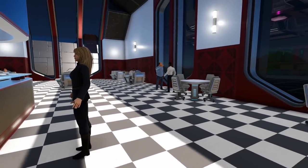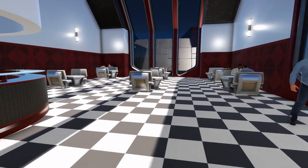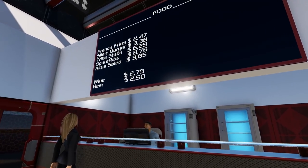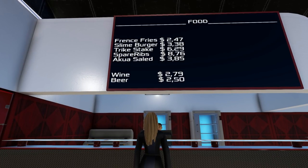Taking the door to the right, we come into the cafeteria where you can see some people eating and someone trying to place an order. You will also find what I'm assuming are typos, though these could be intentionally spelled wrong just to make it more interesting.